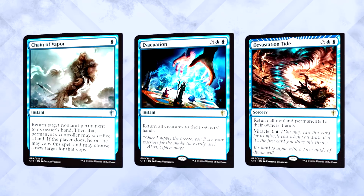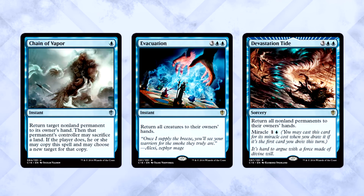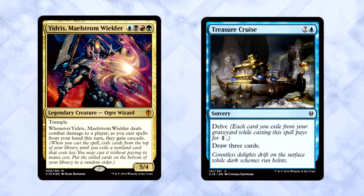Since you are a control deck to a certain degree — it'll take a while to get going — there are some solid blue control spells for you. Chain of Vapor, Evacuation, and Devastation Tide are all great spells, perfect for delaying your downfall and filling up your opponents' hands so they have to discard. It's a nice simple synergy.